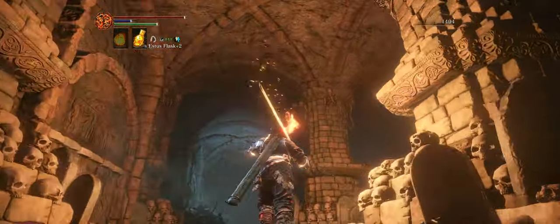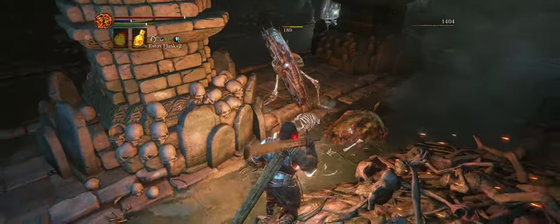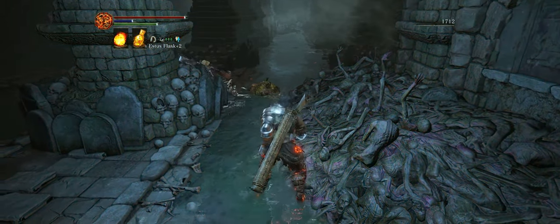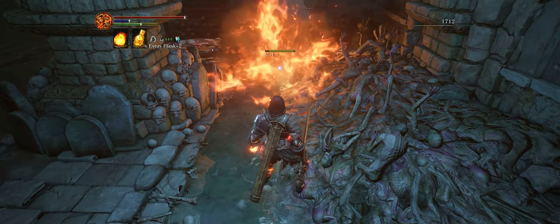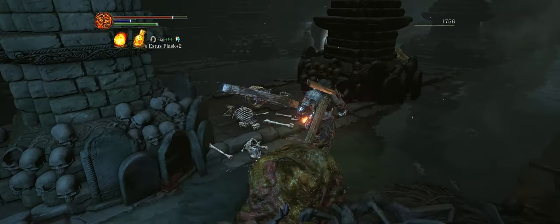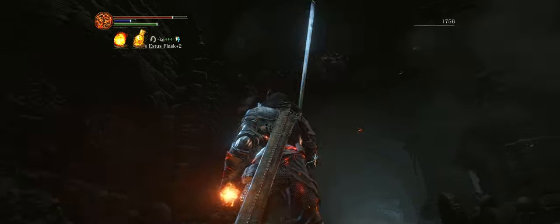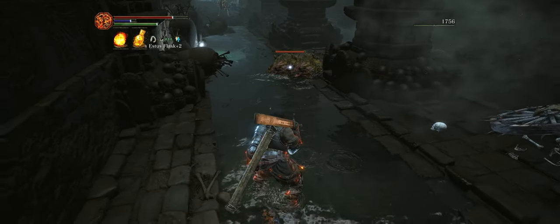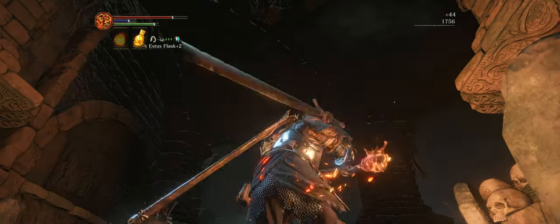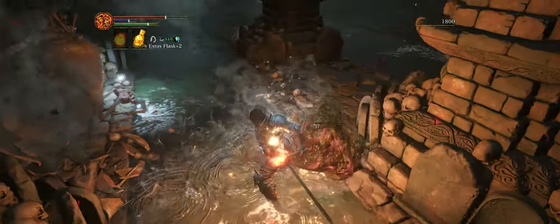Be careful with the skeletal enemies up ahead. You want to lure them out only one by one, but they're not too difficult — they fall apart as soon as you hit them with a strike weapon and are easy to stagger. They also have a very low probability of dropping a shield that looks like the wheel they're rolling. I think that wheel actually looks really awesome.